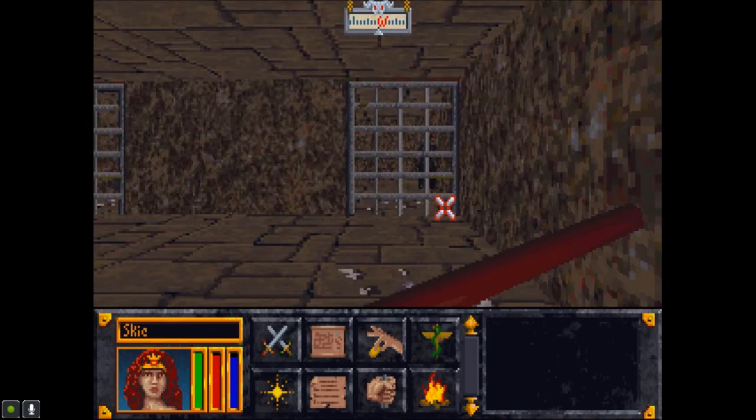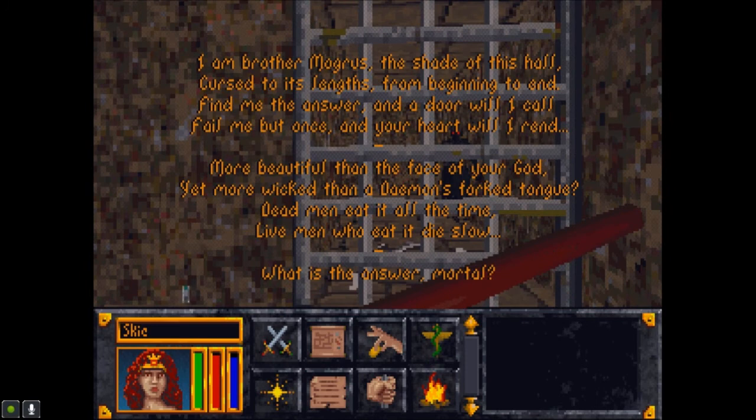I am Brother Mogris, the shade of this hall, cursed to its lengths from beginning to end. Find me the answer and a door will I call — fail me once and your heart will I rend. More beautiful than the face of your god, yet more wicked than a demon's forked tongue. Dead men eat it all the time; live men who eat it die slow. What is the answer, mortal? Well, he's just telling us who he is — cursed to its lengths, find me the answer, a door. He's going to give me a door or a key to a door.